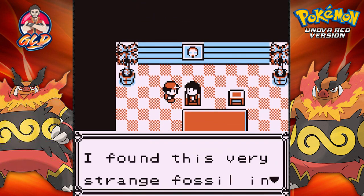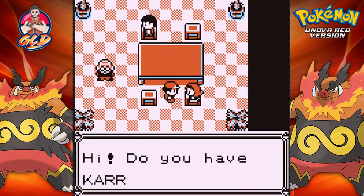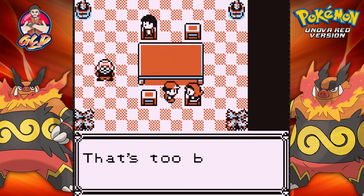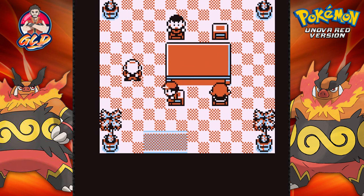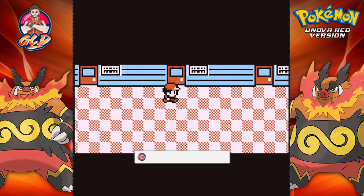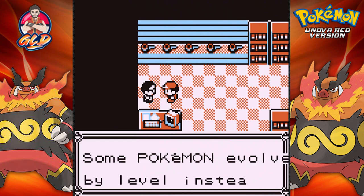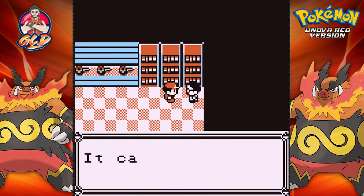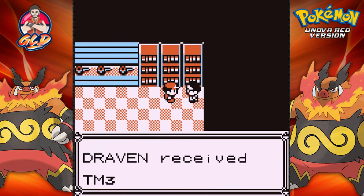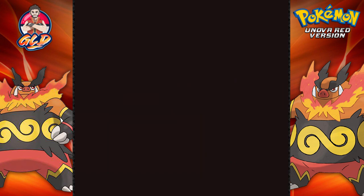You found a very strange fossil at Mount Moon — I think it's a rare Pokemon. There's also a Karrablast trade for a Shelmet, and I think this is the second person who will trade you the other Pokemon and vice versa, so I'll go back to him once everything is taken care of. And here we have TM35 Metronome.